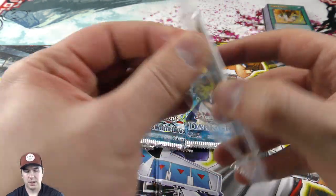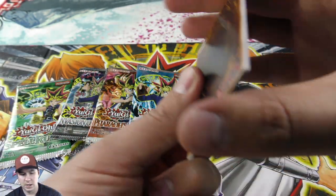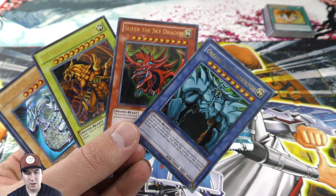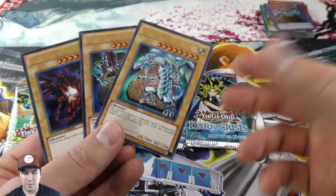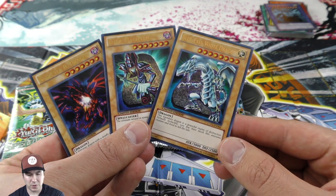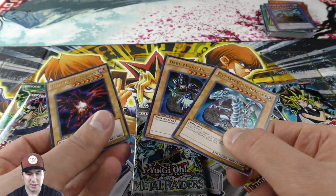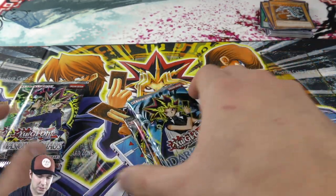We have our promo pack. Since I already showed the back, I'm kind of spoiling the fun, but we're still going to open it. We have Obelisk the Tormentor, Slifer the Sky Dragon, and the Winged Dragon of Ra — three of my favorite cards. And three more favorites: Blue-Eyes White Dragon, Dark Magician, and Red-Eyes Black Dragon. Super awesome — and to go with the characters, Yugi's card, Joey's card, and Kaiba's card. Really sweet!